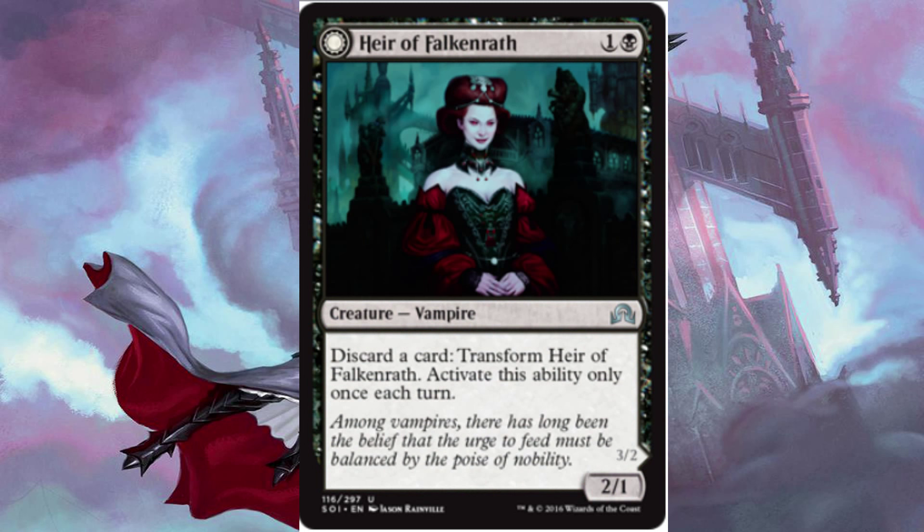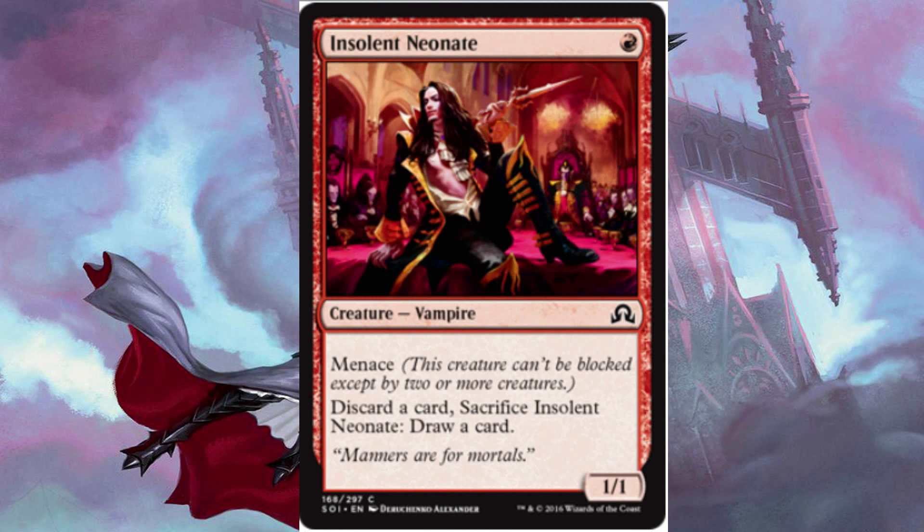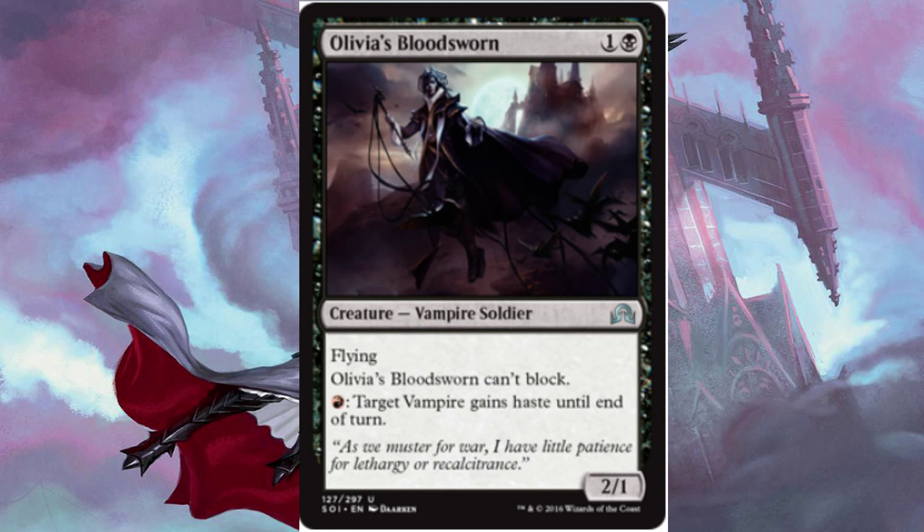We have 3 Heir of Falkenrath for 1 and a black, a 2/1. It has the option to discard a card to transform it, activate this ability only once per turn. When you transform it, it becomes Heir to the Night, which is a 3/2 with flying. Next up, we have 4 Insolent Neonates for 1 red, a 1/1 with menace, so it can't be blocked except by 2 or more creatures. It also has the ability to discard a card and sacrifice Insolent Neonate to draw a card. We have 2 Olivia's Bloodsworn for 1 and a black, a 2/1 with flying. It can't block, and it has the ability to pay red to give target vampire haste until the end of turn.